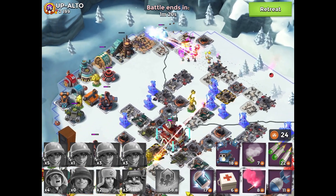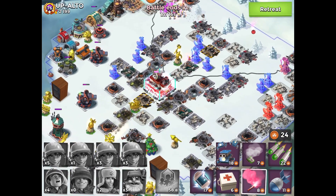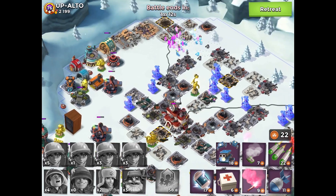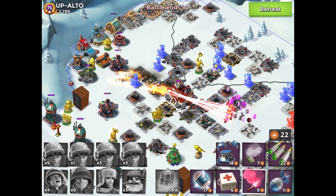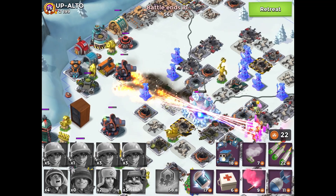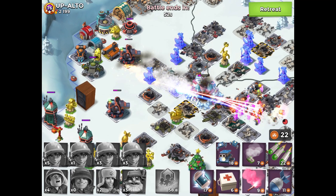All the defenses on the left are down now, and now I'm attacking the last shield gen. The shield gen is down, and now I'm gonna flare back to a position where I can shoot through the core at some of the remaining defenses. I have a minute left to take down the core, and this should be relatively easy to do in time. Using this technique, I'm able to beat UpAlto's base more rapidly and with fewer troop losses, which is really fantastic.